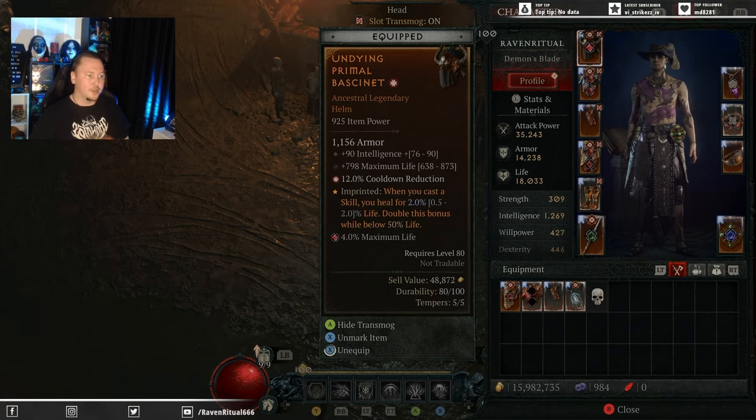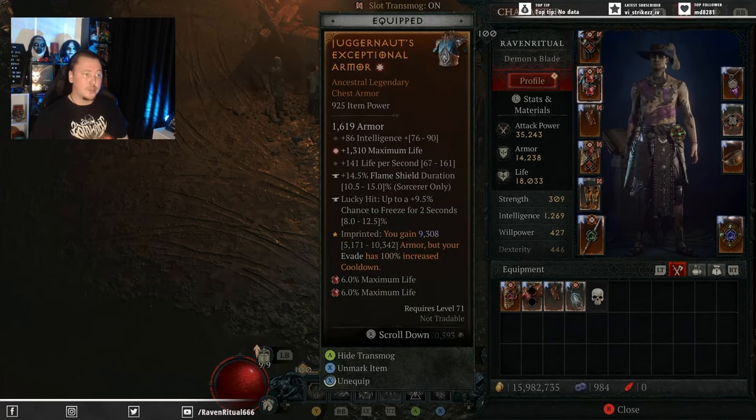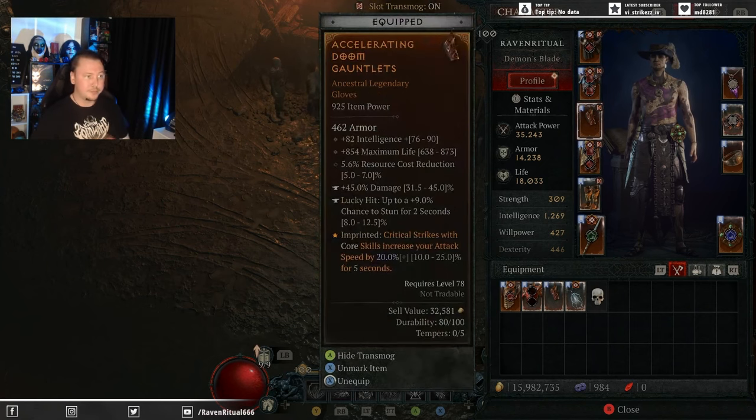Dying is very nice because it gives you a little bit of health regen, which is very nice to have when you're going into those higher Nightmare Dungeons and into the pit. Looking at the chest piece, we're just running Juggernauts — slapping that straight on there so we can actually reach the armor cap. This season you only need to reach 9,230 armor and then you are at the Physical Resistance armor cap. For the Gauntlets, we are running Accelerated, which helps increase our attack speed. That is very nice with Blizzard and with Arclash.